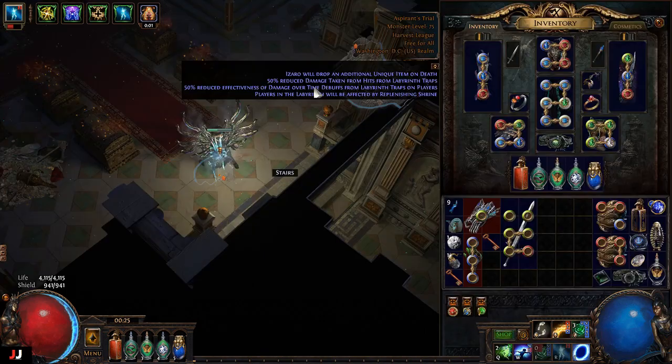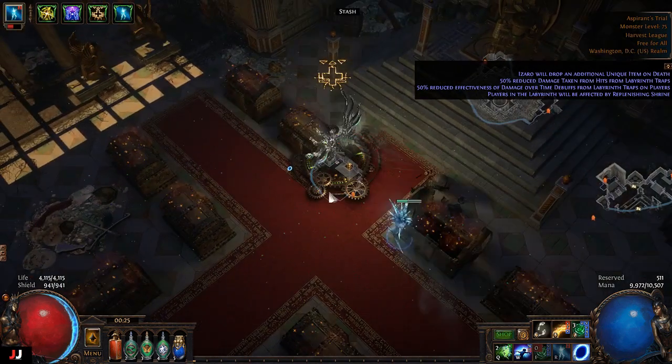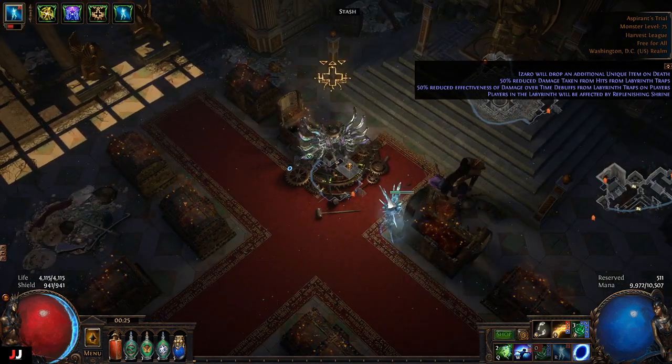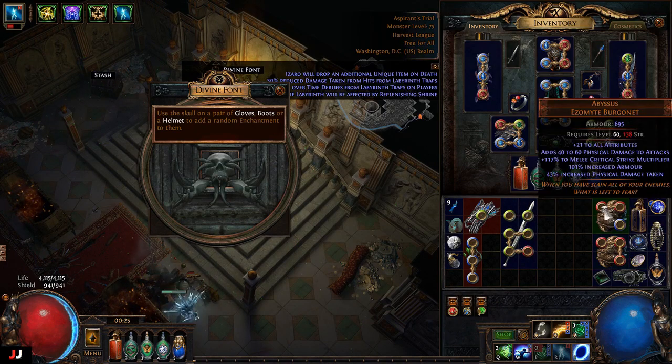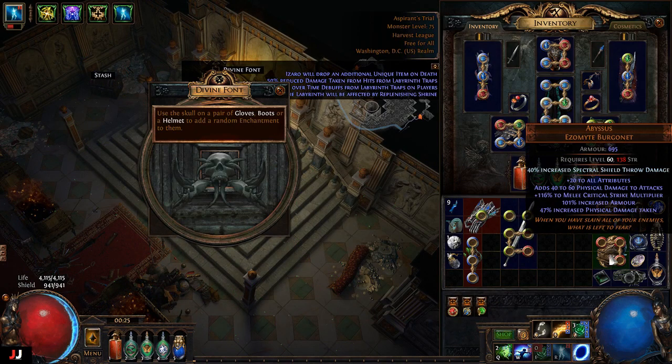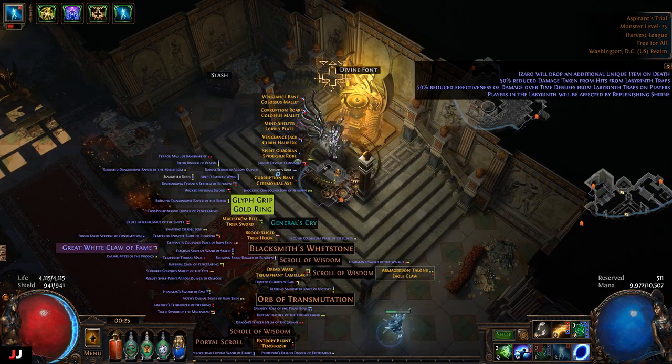Next lab, two keys. A bunch of crap — might as well have had none. For our enchant: Spectral Shield Throw damage. Nope, that won't go for sure, not this point in the league anyway, and I'm too lazy to trade for another Abyssus. Maybe you can squeeze a chaos out of that one.